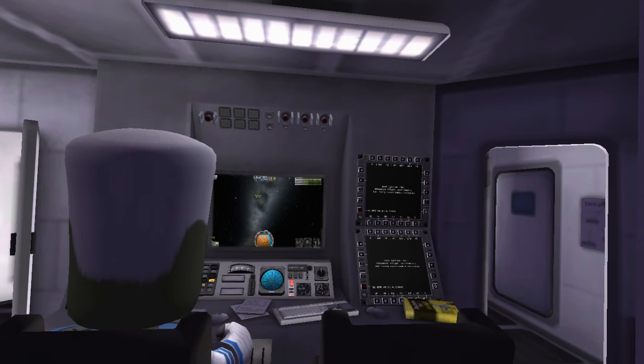Once we get close enough, we'll null out velocity, decide whether we're close enough, burn towards it again, null the velocity, and repeat until we're within about 30 meters. At around 30 meters — comparable to the size of the object — you want to switch over to RCS. You don't want to be using the main engine because you need reverse control. Also be aware that if you get too close with the main engine firing, it can kick the target away, making your job a whole lot harder.